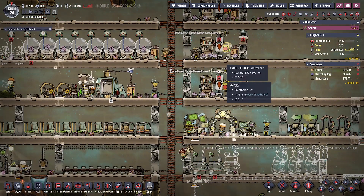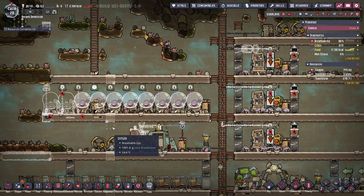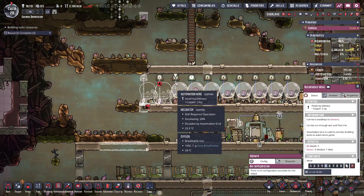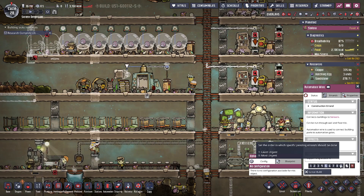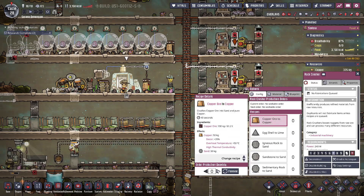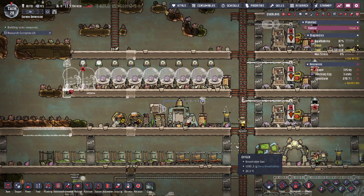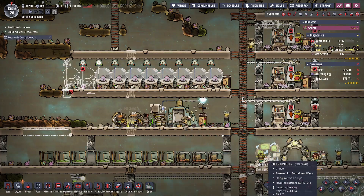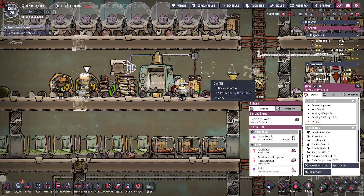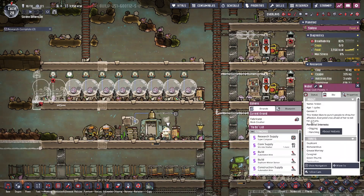All these guys are happy. All these ones are happy. And all these ones are happy. Good. We're gonna need more of this. Who got an attribute? Steve did — machinery skill to level 3. Sweet.